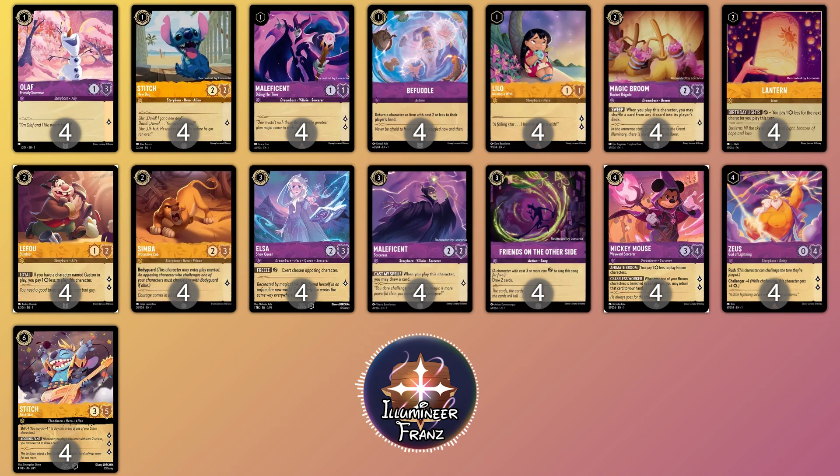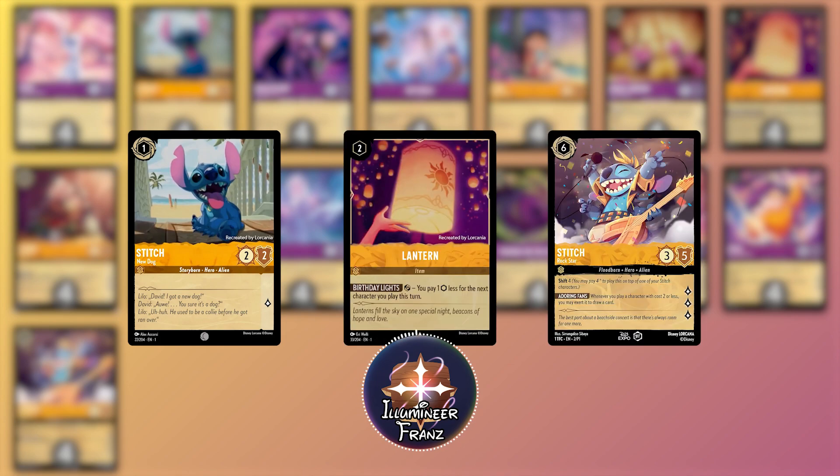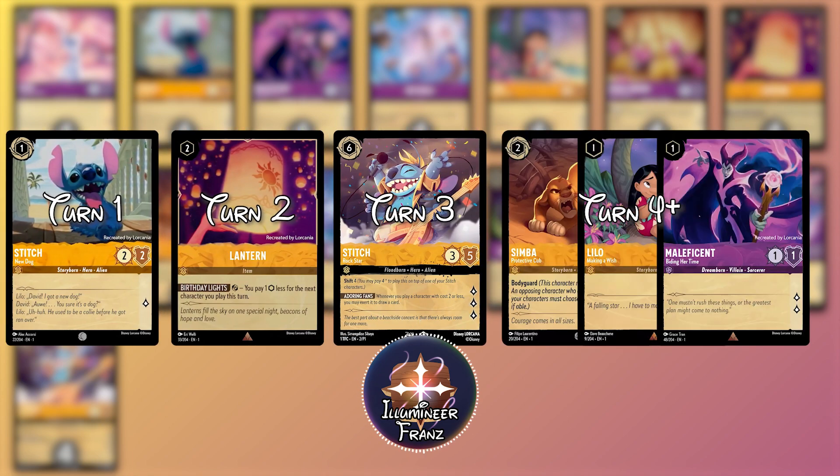The combination of cards that allow us to shift on turn 3 is Stitch New Dog, Lantern, and Stitch Rockstar. New Dog to be the shift target as your turn 1 play, Lantern as your turn 2 play that is able to reduce the shift cost on Rockstar from 4 to 3, and Rockstar as your turn 3 play which sets you up for huge turn 4s and beyond. Just make sure to look for some Simbas and cards with high lore stats — or lore masters as I like to call them — so your turns 4, 5, and beyond can be extra threatening.